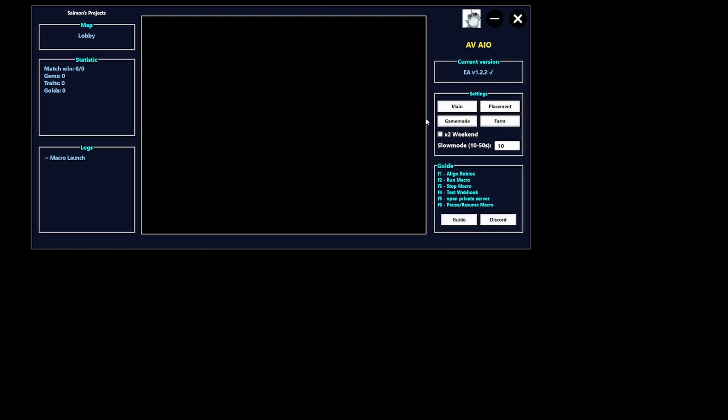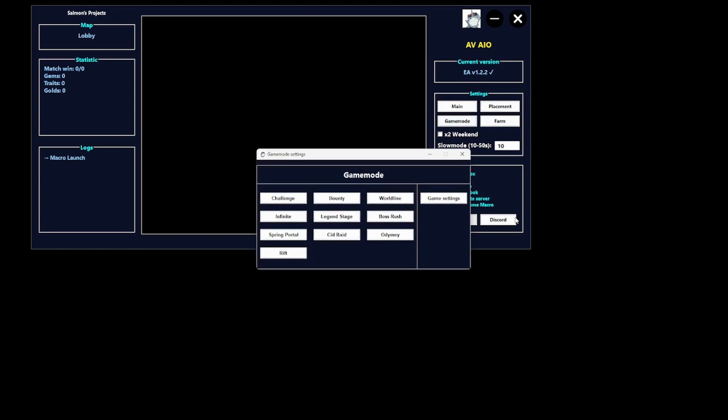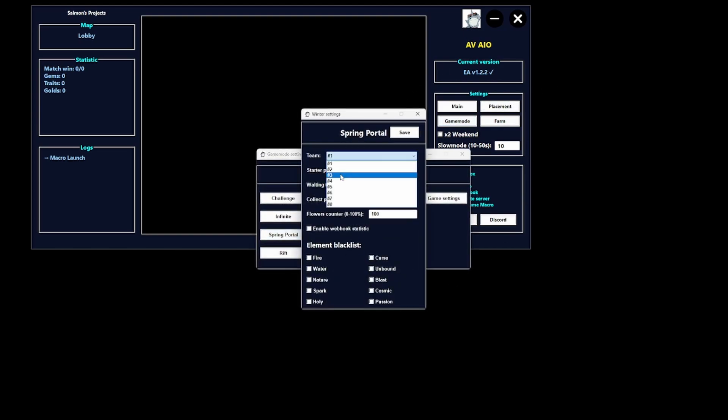After you double-click on that, this window should pop up. Go over here to Game Mode, select Spring Portal. I'm going to set this for Team Two since my team is on Team Two. For Starter Portal, I recommend Dynamic, but the macro can also do Edge of Heaven very well.